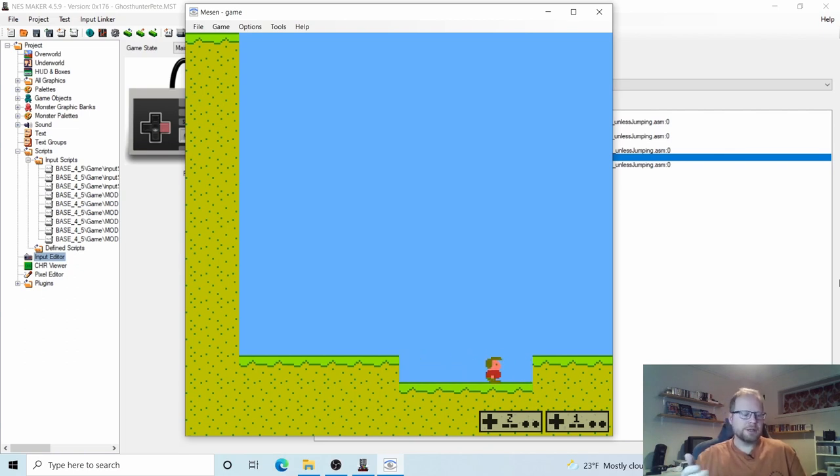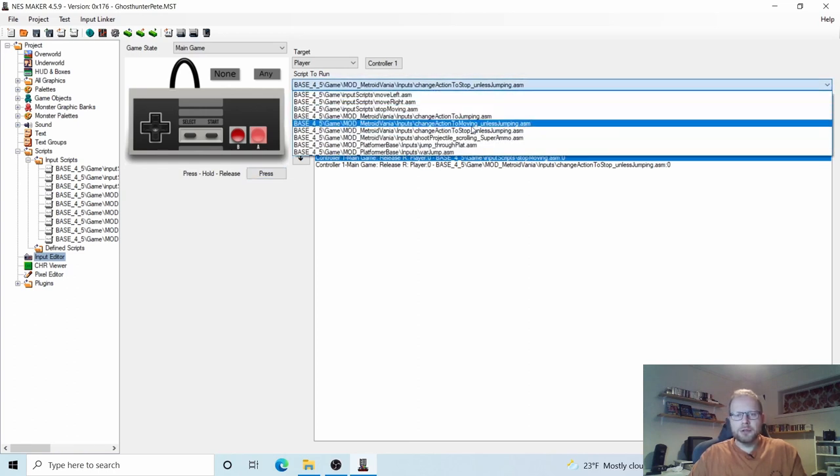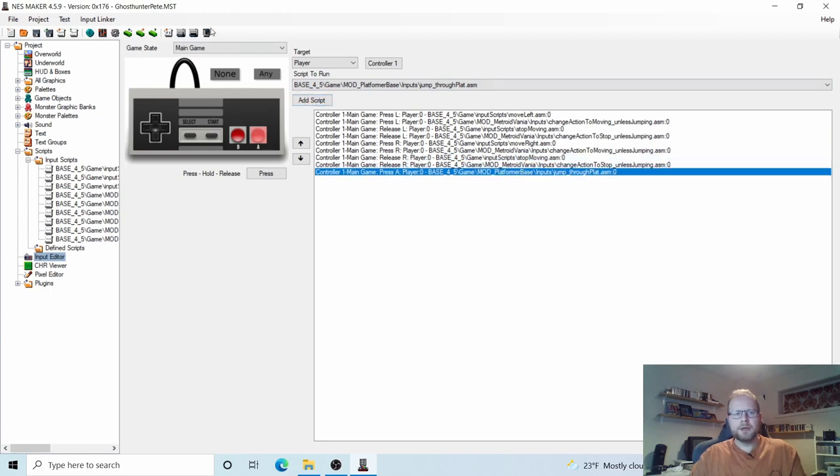The problem is our little guy can't get out of this pit right now. So why don't we give him the ability to jump? I want the A button to be my jump button. Press A on the controller and make sure it says Press. When we press the A button, I want to run this script: Jump Through Plat. So just add that script right here.